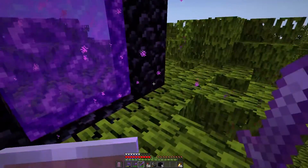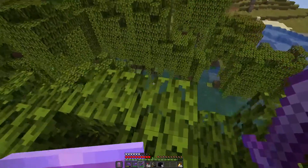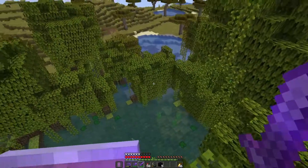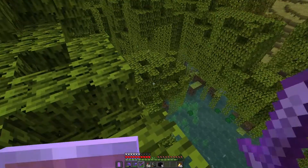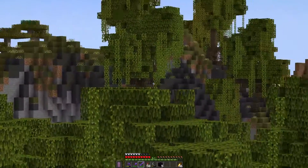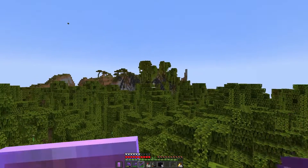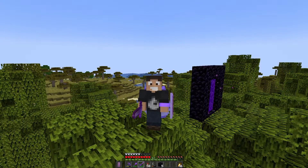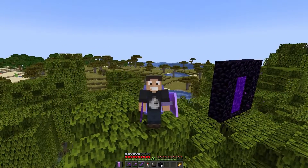Oh look at that, right on top of it — perfect! So now we just need to chop down a couple of trees and get the saplings, the new saplings. And there's also mud blocks. Oh there's a lot over here, and those are going to be important because I'm going to use those as the floor for the crypt.